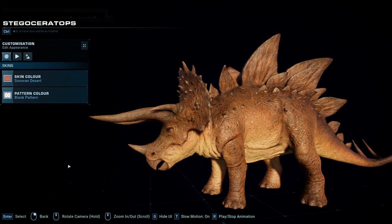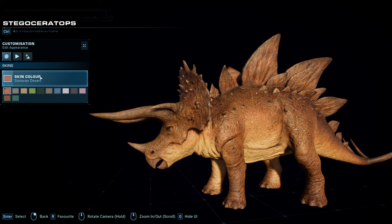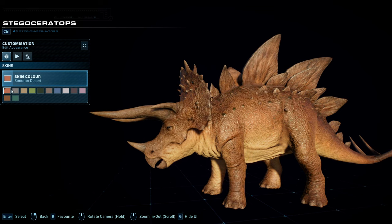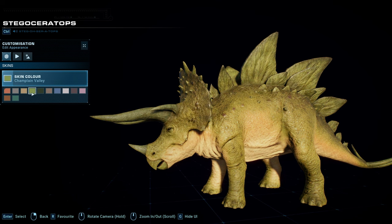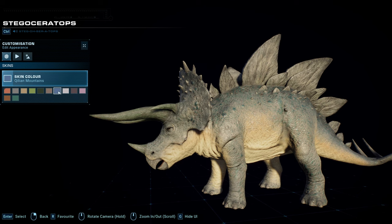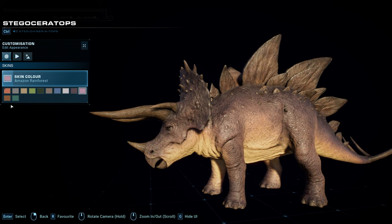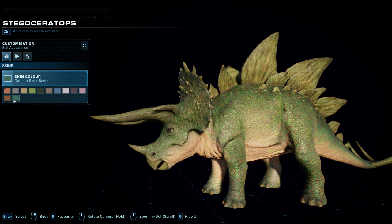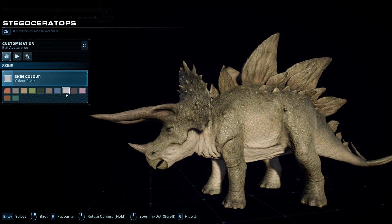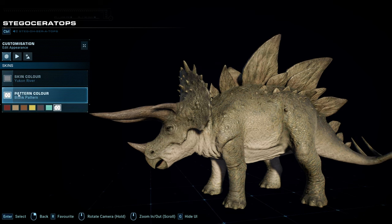In the Species Viewer we've got the default Sonoran Desert with no pattern. There are tons of color options: Sonoran Desert, Death Valley — really like that one — Great Sandy Desert, Champlain Valley, Salar del Huesco, Limpopo River, Killian Mountains, Yukon River — I like that one a lot — Svalbard, Amazon Rainforest, Mangrove Forest, and Gambia River Basin, which is really interesting with lots of brighter greens in there.